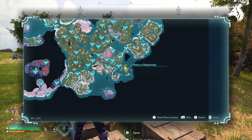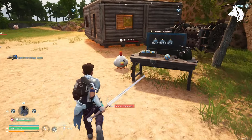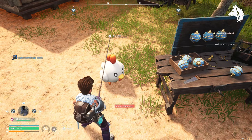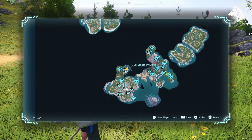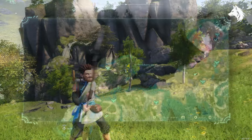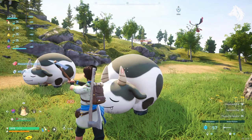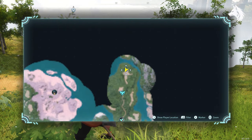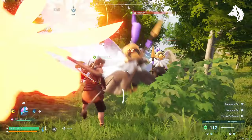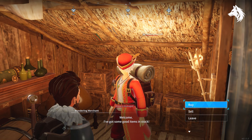Lastly, cake isn't needed for building but every player needs to make it in bulk at some point. To make it you'll need wheat (already covered), eggs from Chickie Pies located at the very start of the game, milk from Mozzarella, and honey from Bee Guards. You can kill these pals for their ingredients or farm any of them by putting them in the farm at your base. Many of these items can also be purchased from wandering merchants.